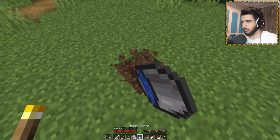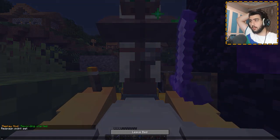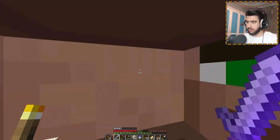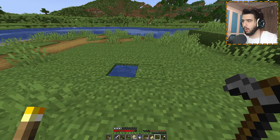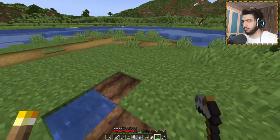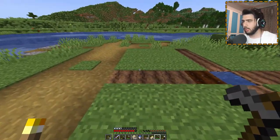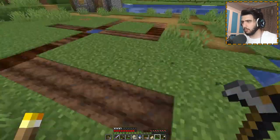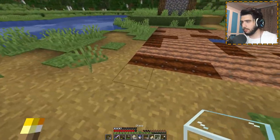First we put water in the middle, then we need a hole. It's going to be four blocks from here and four from here, same from here and the same from here, and we connect them together. Now we take the glass and put it on these sides — any building block works but glass looks better.